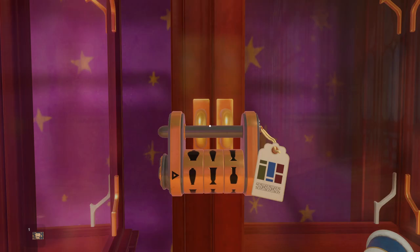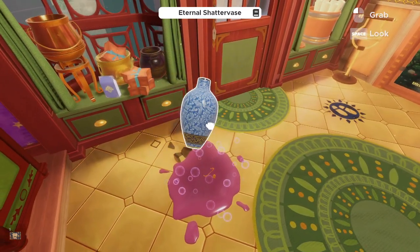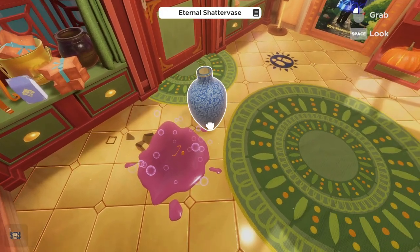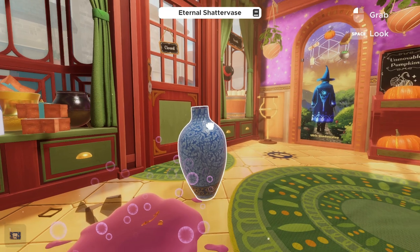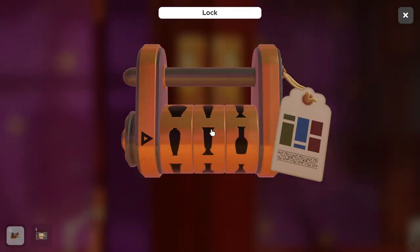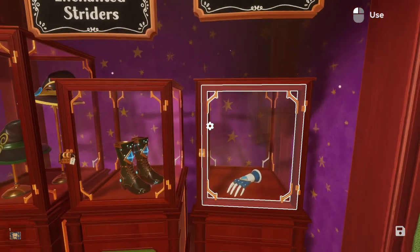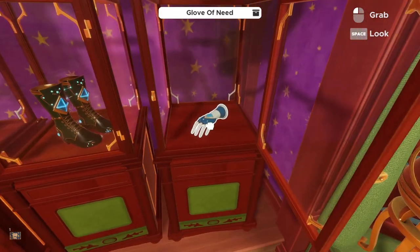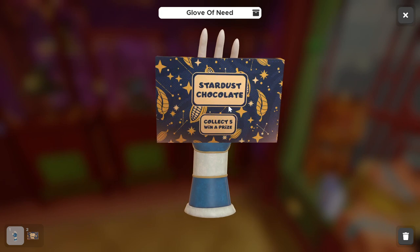Now we need our blue for the second position. It's got a smaller shorter neck, then widens out and tapers off towards the bottom. Once we figure out that shape, we get into the Glove of Need container. When you pick up the glove and inspect it, it's going to give us yet another chocolate bar.